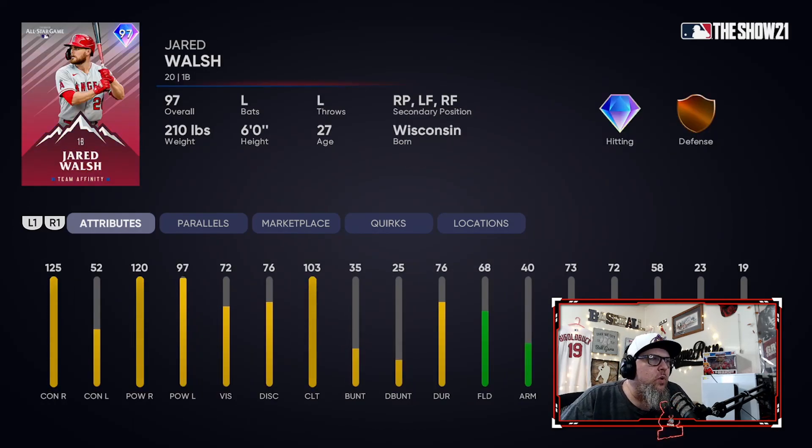Next up, Jared Walsh. He's not a good defender and he doesn't have a lot of speed, but for some reason this card just absolutely mashes. His swing is really nice. He doesn't have great contact against lefties or vision, but he hits the ball hard every time. Very solid first baseman. The problem is there are a ton of first basemen this year. But if you're looking for a solid card off the bench to hit right-handed pitchers, he's very, very good at that.